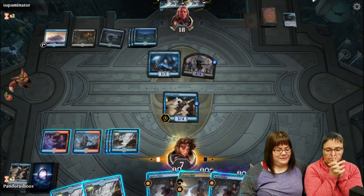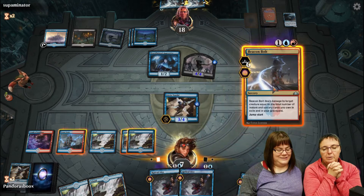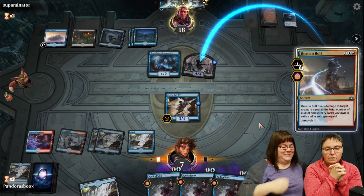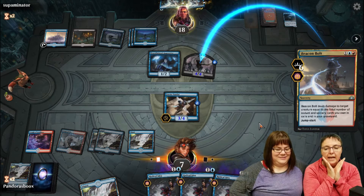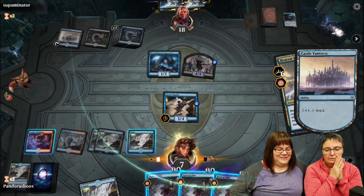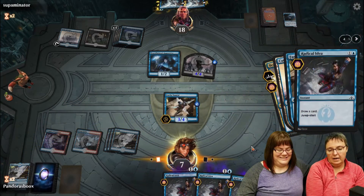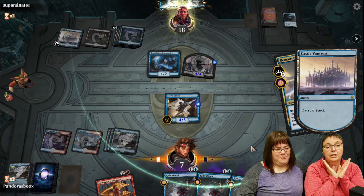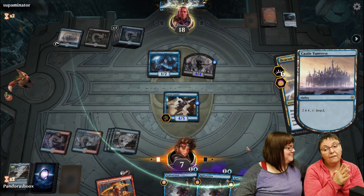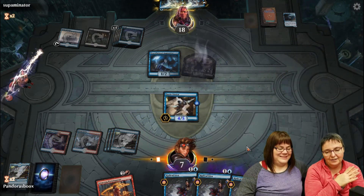Leslie considers Beacon Bolt while the opponent plays more threats. She gets rid of the Thunderkin and Risen Reef because she doesn't want him recurring threats. She uses a scry land - finally Improbable Alliance! She casts Chemister's Insight, discarding a land, getting card draw and Fairy tokens. The opponent appears to have no cards in hand - no worries about counterspells. Leslie plays Irencrag Pyromancer - three damage trigger fires immediately. Her Fairy Vandal is now 4/5!